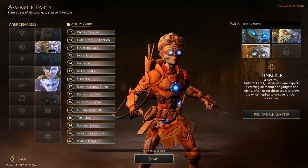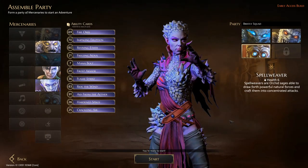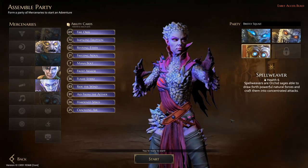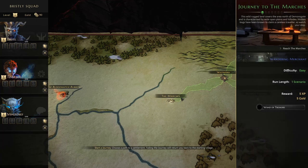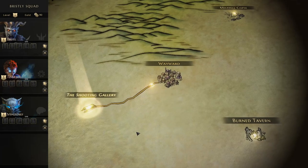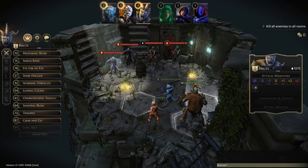I did have a playthrough where I tried the Scoundrel instead of the Brute and they seemed to run out of steam quite early. The Spell Weaver is my favourite character but we're going with these three. We've got the map and we're heading towards the marches. There's only one adventure on this path — the Shooting Gallery — and we have no encounters, so let's start.